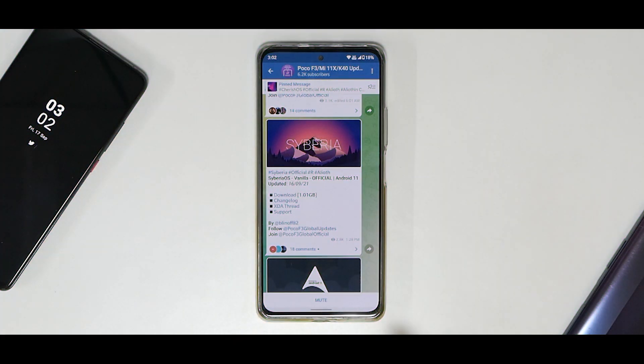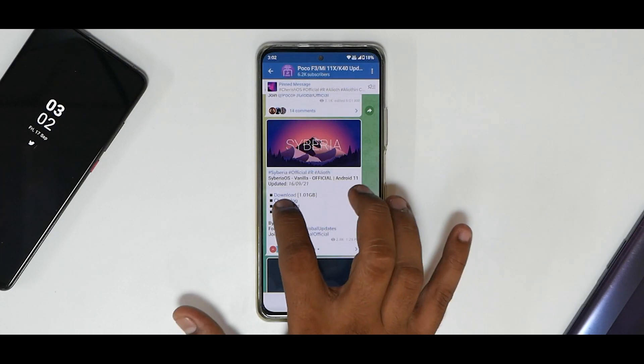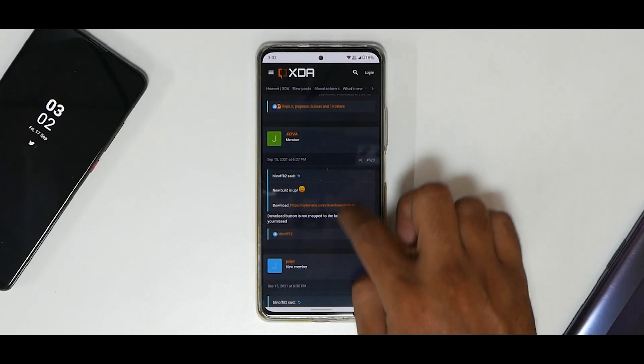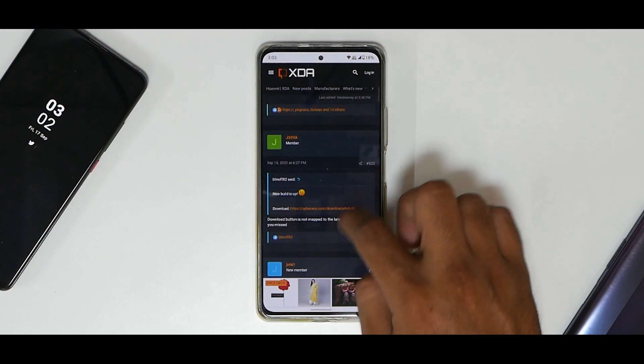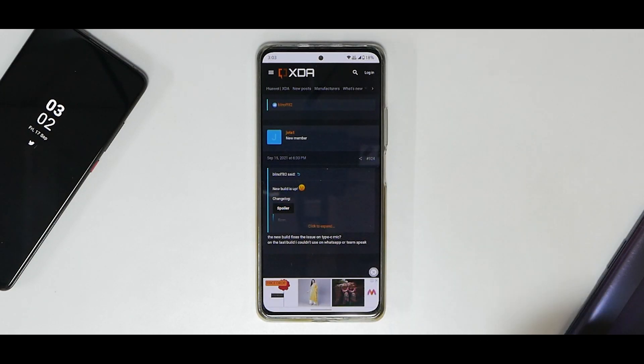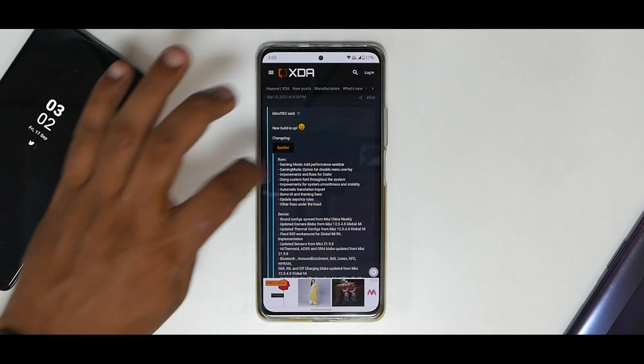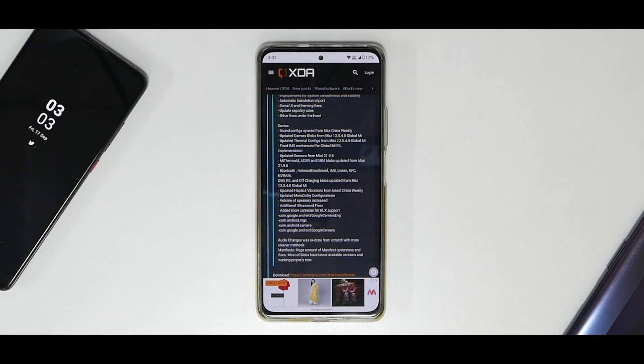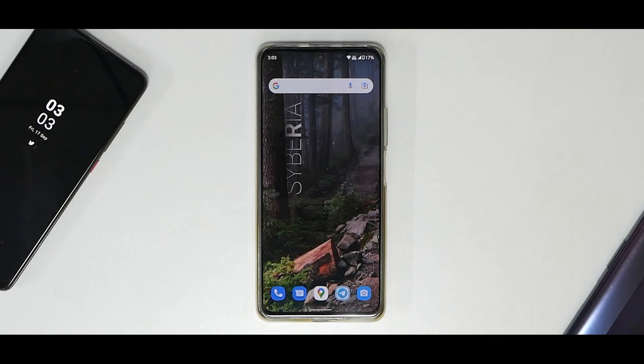Siberia OS Vanilla Official, Android 11, updated on the 16th of September 2021 — this is around a gigabyte. If you have a look at the changelog on the official XDA Developers page, it says the new build is up and the download link is there. There are both ROM-side changes and device-side changes. There are a lot of changes, so let's talk about Siberia OS on the Mi 11x.